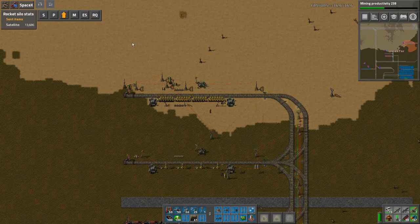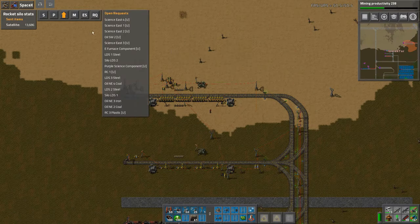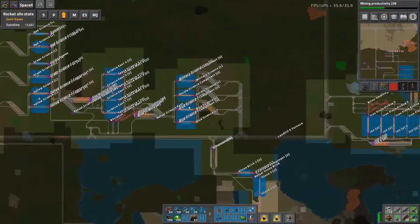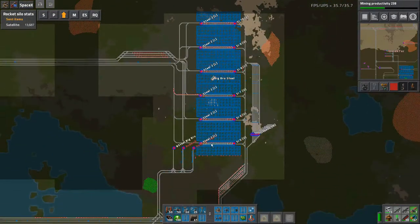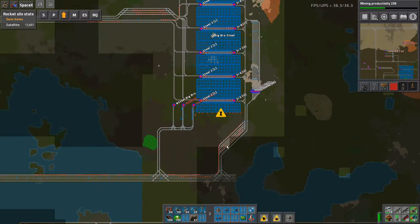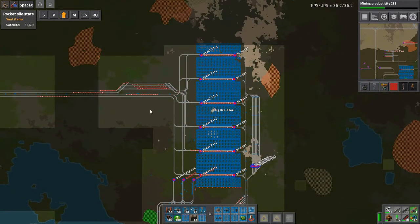We're doing quite well on this target. Our outstanding requests have now dropped down to a fairly small list. Now that we're not robbing all of the iron, most of — in fact all of these — currently have iron and there's iron waiting here. We are getting much better performance of Big Bro Steel, and that is certainly pleasing to see. That was the intention, of course.